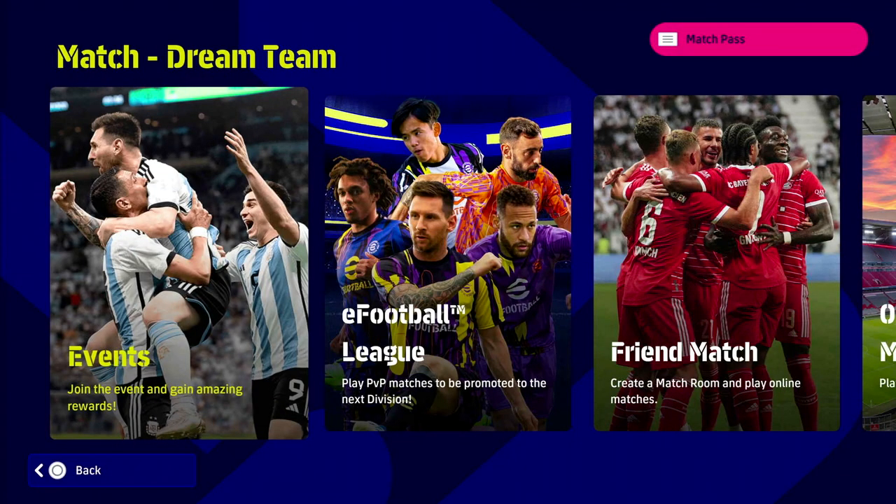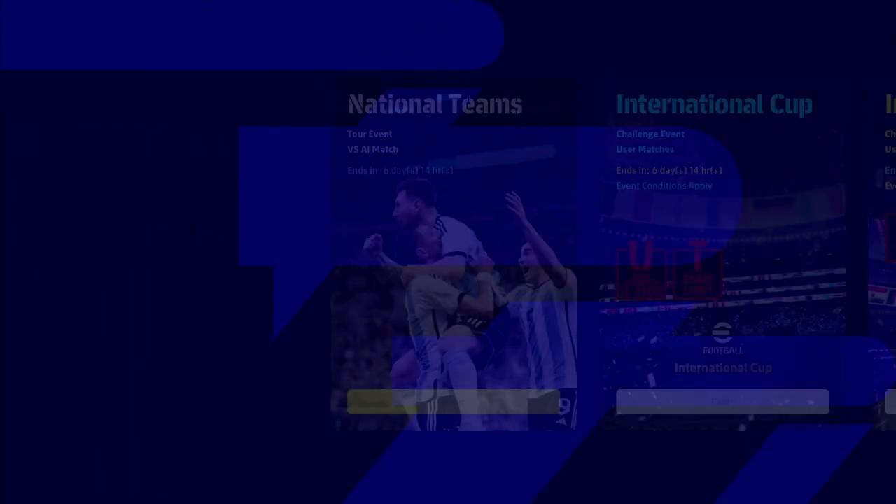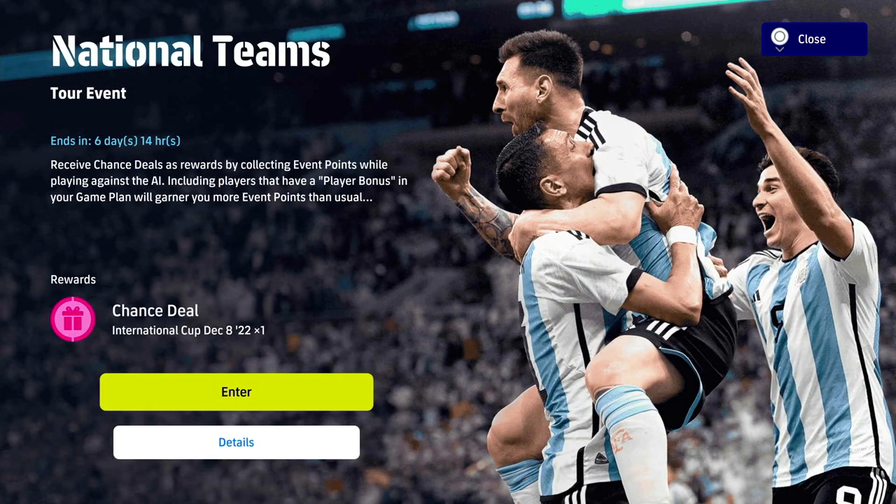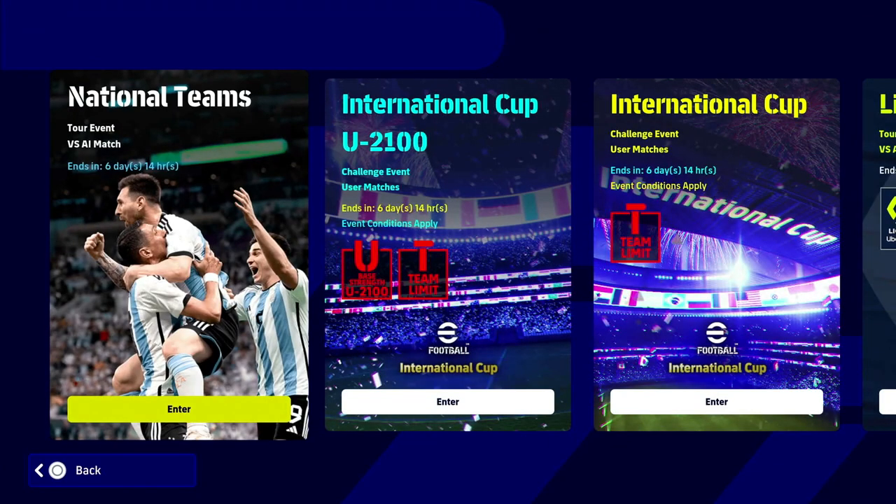We're going to go over to Dream Team, go into Events, and then you're going to see the weekly event — the National Teams versus the AI match. When you enter this, the reward is a Chance Deal, which is a free spin at the Player of the Week selection that we just saw.